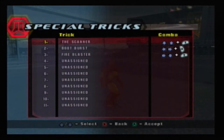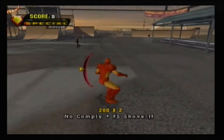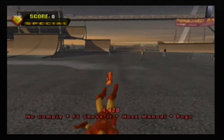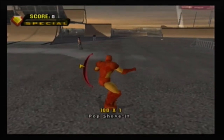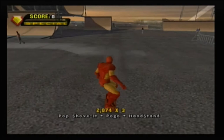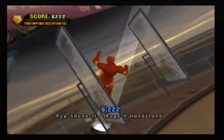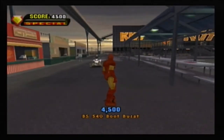He has three special tricks — two grinds and one manual. The Scanner is up, down, Y. Boost Burst is left, right, X — let's do that first. His skateboard is like a hoverboard with no wheels because he's Iron Man. This is a cartoon-style Iron Man since this is before the MCU. That is pretty cool!